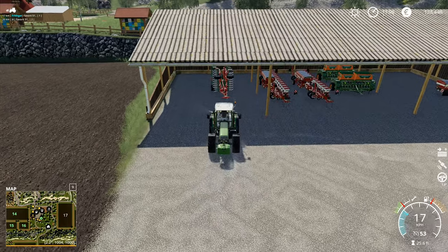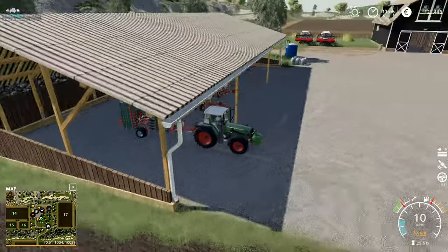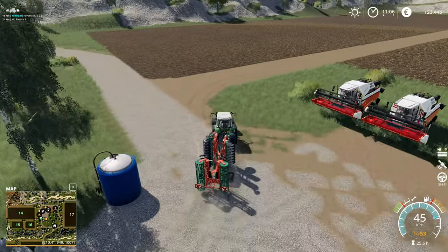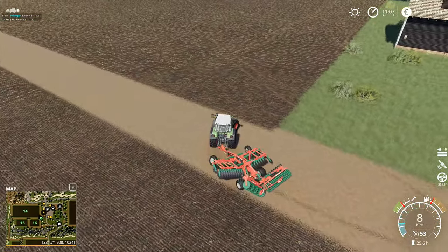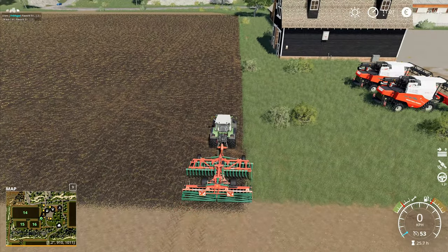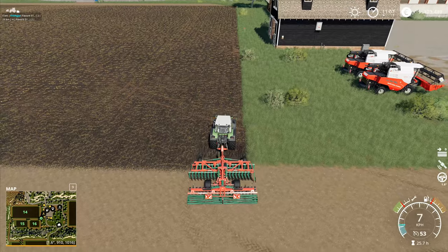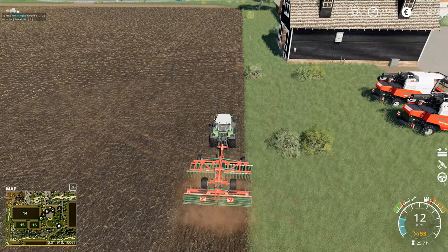I'll do a couple of passes along the bottom end and along the top end, and then this one can just be left running in the field. The other tractor when it finishes will come back down and start working on this smaller field. So if I bring you in over here like this we want to do two passes - you need to go further back. There, now off you go.